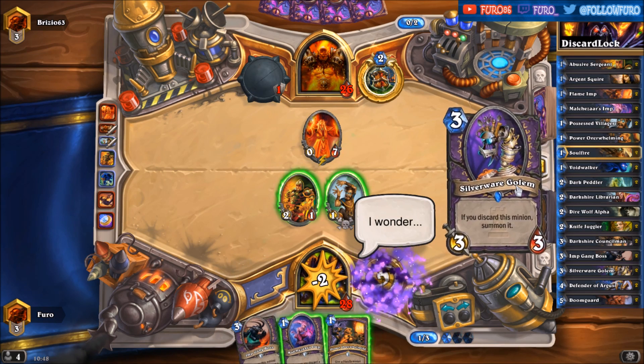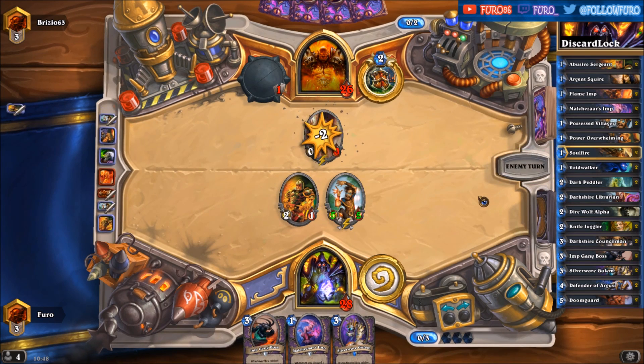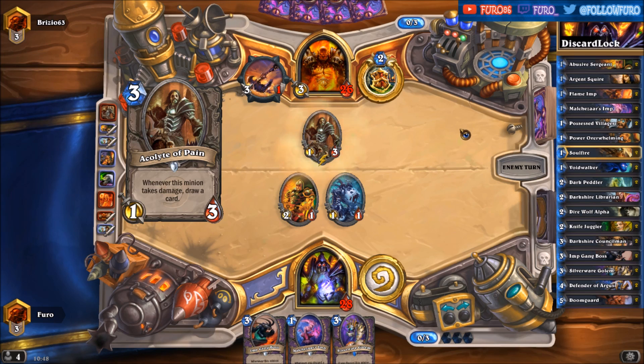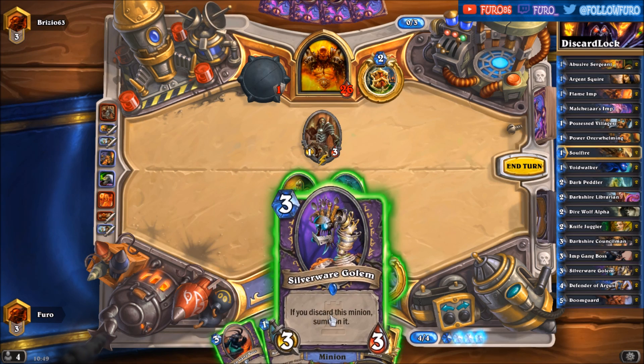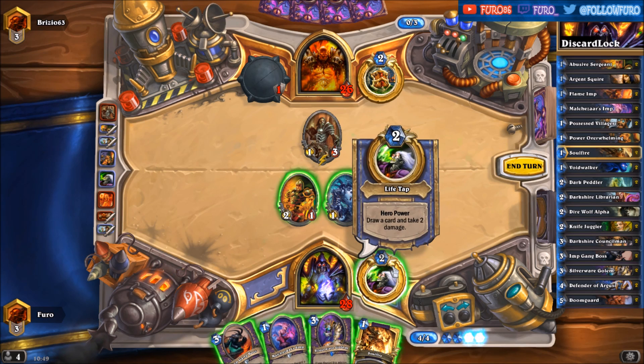Draw on the card: Silverware Golem. Two minions on the board, he has one weapon. Let's see if he has the Ravaging Ghoul — nope, that's an Acolyte of Pain, though he might be dropping the ghoul next turn. We have a Soul Fire in hand, we have the Malchezaar's Imp, so potentially we can play the Imp, then play the Soul Fire, hopefully get the Silverware Golem on the board, and draw another card.